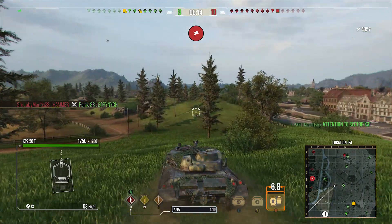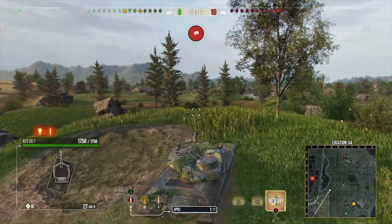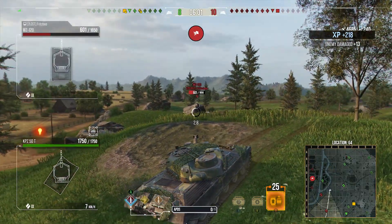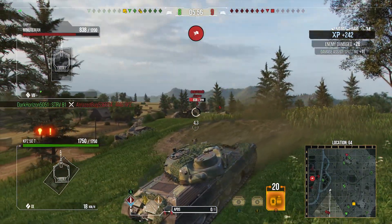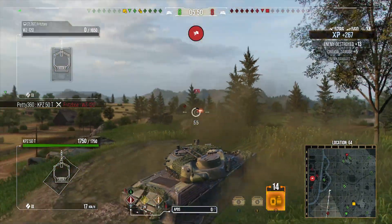In terms of equipment, I run Rammer, Camonet, and Optics. Optics to be able to spot for myself all the time. Rammer because I want to make the DPM better. And Camonet, again, to make the most of this absolutely fantastic camo. By doing that I can stay unspotted really easily and make the most of really stealthy positions — on a map like Westfield you can use the middle and fire from concealment without getting spotted.